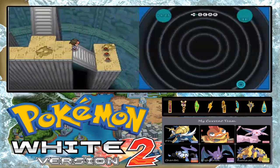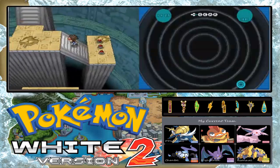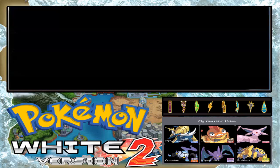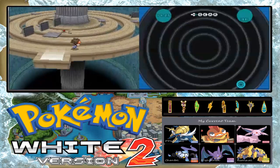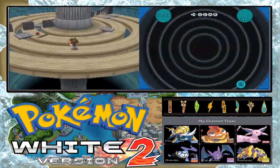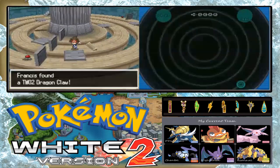Let's get some more items here. We have the Adamant Orb, Lustrous Orb, and a Griseous Orb — these are held items for the creation trio: Dialga, Palkia, and Giratina. And now let's get some more items. We got a Dragon Claw.